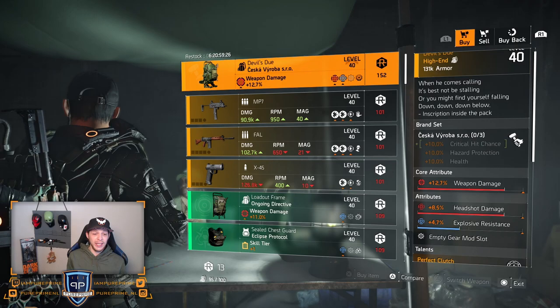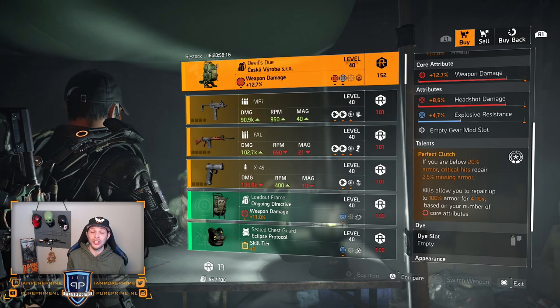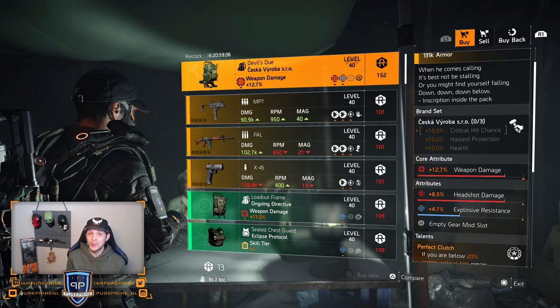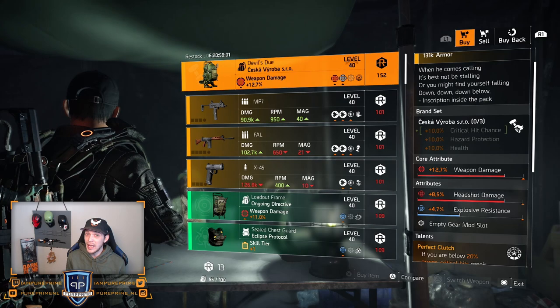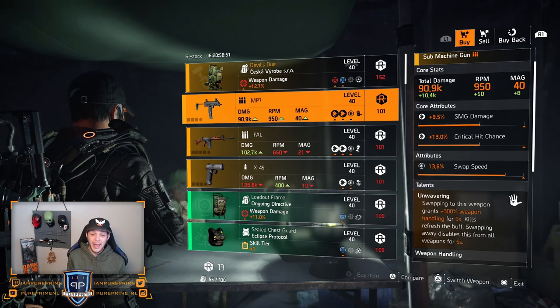There we are at the next DZ — DC South. Beginning with the Devil's Due — of course that perfect Clutch on there, but Clutch isn't doing that much for us in the game anymore. They pretty much broke Clutch a long time ago. And I don't know if you like it with headshot damage on there, because you need to be close most likely fighting with an SMG, and I don't know if you like an SMG build with headshot. The explosive resistance at 4.7% is way too low — you want that away.